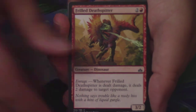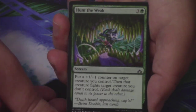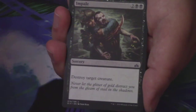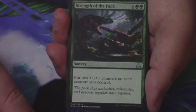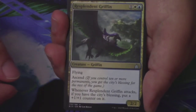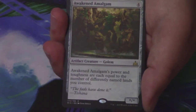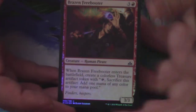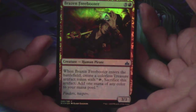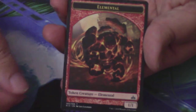We have a Frilled Deathspitter to start, Sun Crested Pteradon, Mistcloaked Herald, Hunt the Weak — such a cool piece of art — Vampire Revenant, Night of the Stampede, Martyr of Dusk, Impale, Jade Bearer, Strength of the Pack is the first uncommon, Blazing Hope is the second, and a Resplendent Griffon. My rare or mythic in this pack is an Awakened Amalgam — not on the list. And behind that, a Brazen Freebooter foil common — pretty sweet foiling pattern but the card's just not that good. Behind that, a Plains and an Elemental Token.